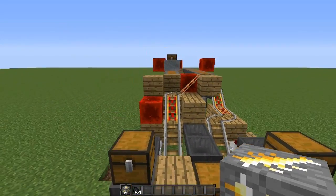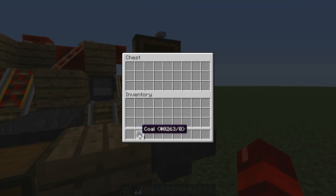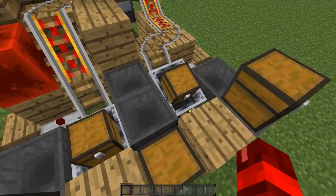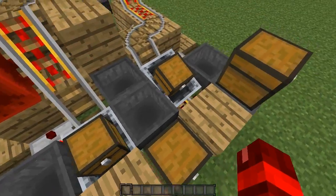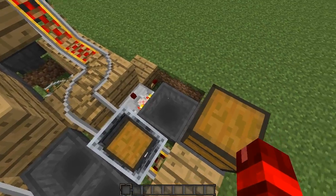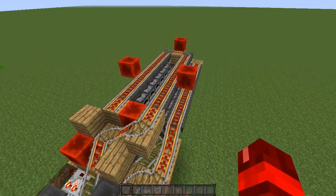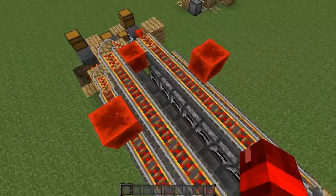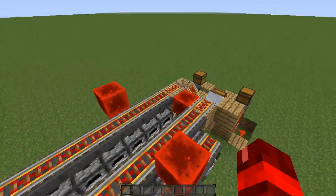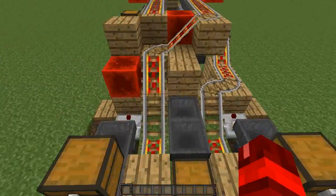Before I show you how to build it, I'm just going to show it off. In the left chest, we place in our ore; in the right one, we place in our coal. As you can see, the minecarts have stopped here — they are just stopping there to fill up on the materials. Once there are no materials in these two hoppers here, they will set back off, and then they will evenly place items into the furnaces here and start smelting.